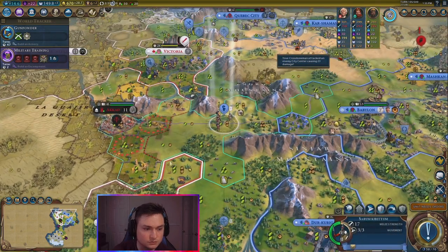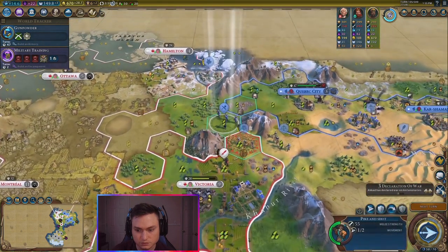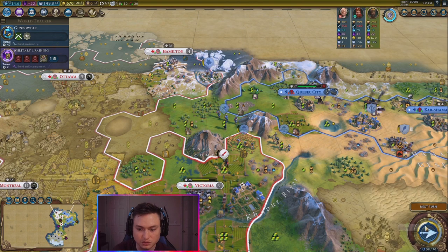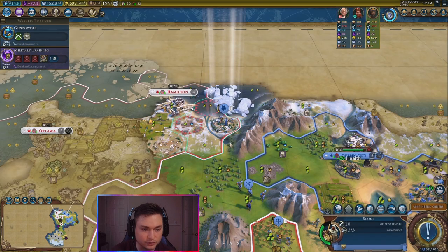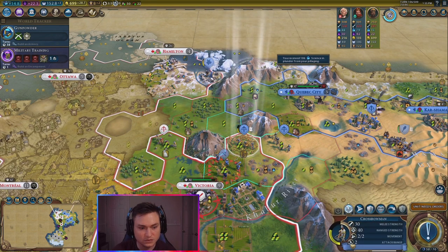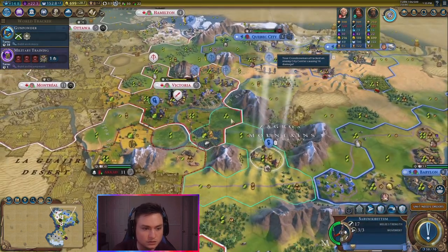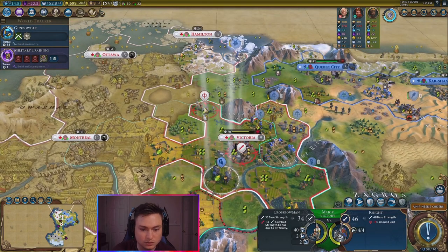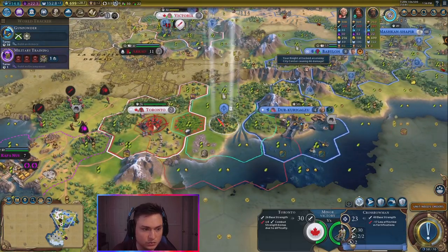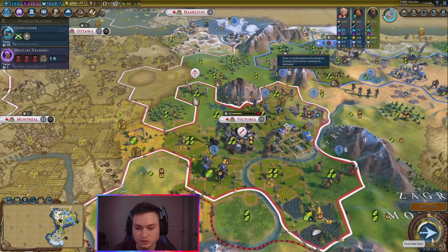Alright, take some shots here. They have a crossbowman — let's send this guy up here. I need to worry about them — make sure I'm not doing too much. That guy fell back. We are pillaging the science here. This guy's moving in, and there's a crossbowman coming up. This guy's going to pop forward. This crossbowman can move forward. Do I want to go for that guy? Not yet — I think I can take a hit here. That's fine. I am doing pretty well on damage, and I have them under siege so they're not going to be able to heal.